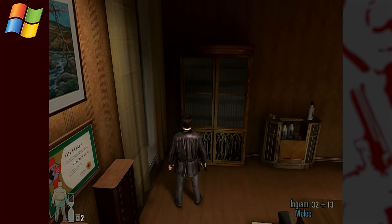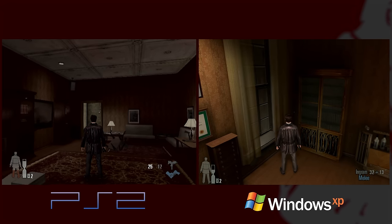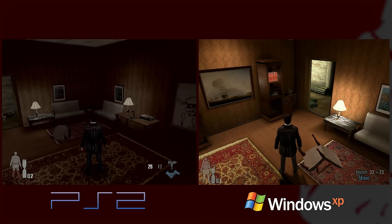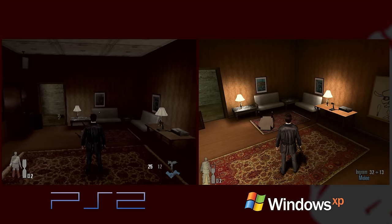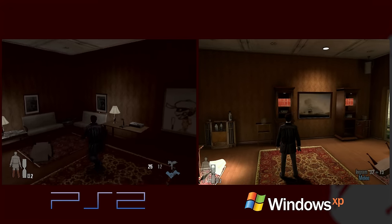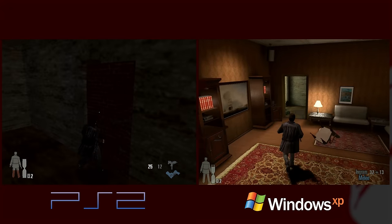It seems like you actually have colored light maps on PC — yours on PS2 just look monochrome. I think all the light maps are monochrome to save, again, precious precious memory.